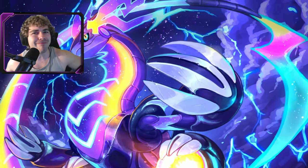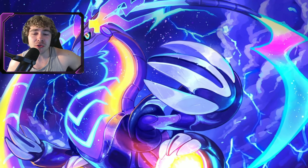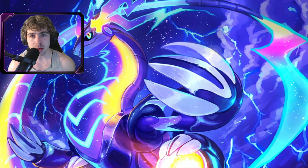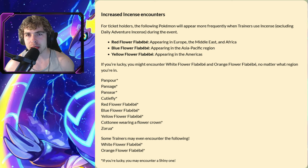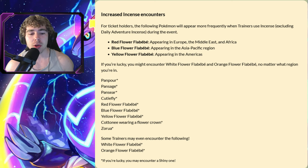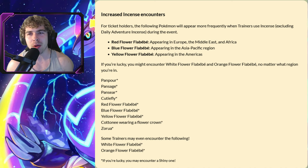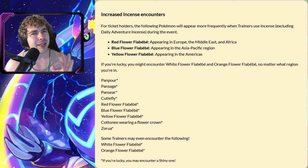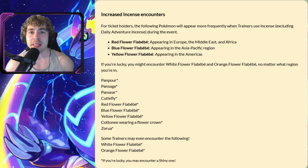Is it worth buying this ticket? If you already have a Zarude, it's probably not worth the $8 or whatever the price is in your country. There is another bonus — increased incense spawns of certain Pokemon: the elemental monkeys, Flabebe (which remain region-locked, so in the US you'll get the yellow or white/orange Flabebe), Cottonee, and Zorua. I used an incense during the event in New Zealand and the spawns were okay. Sometimes you'd get Poochyena or random spawns like a Rapidash, so you're not getting those featured spawns every single time. The Flabebe spawns could have been better off incense, but Zorua was one of the most common spawns I was getting.